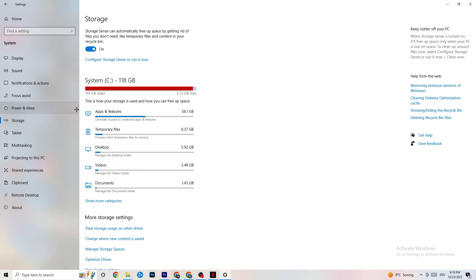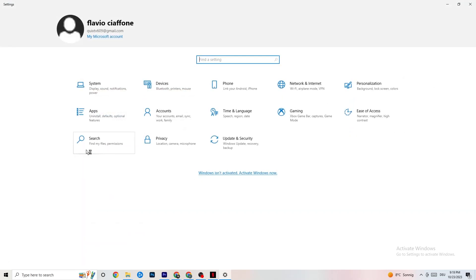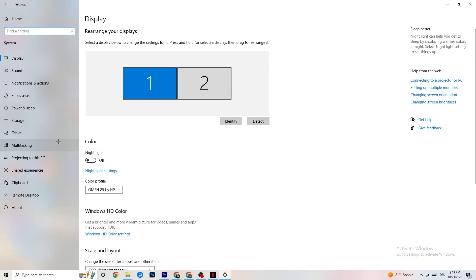Afterwards go to Storage. Click on Configure Storage Sense or Run It Now. There is an algorithm you can adjust to your preferences, but keep my settings: every week, 14 days, 60 days. Then click Clean Now — this will delete every temporary file you don't need, getting rid of trash on your PC.